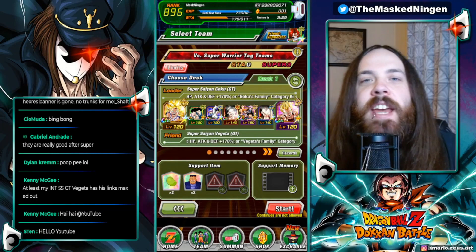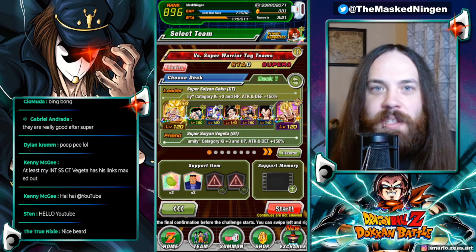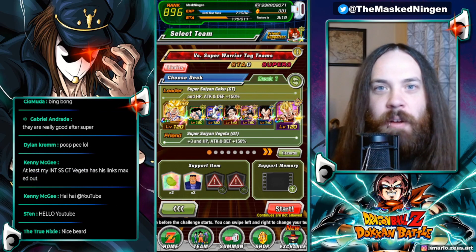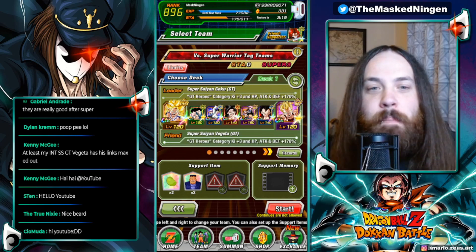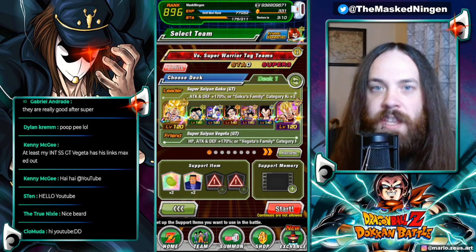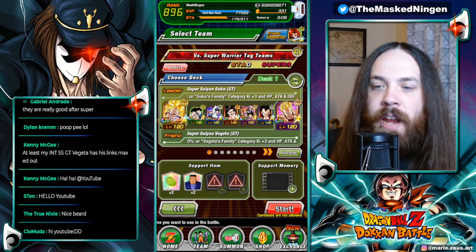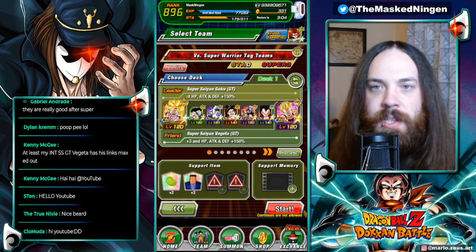Hey guys, Mastangan here bringing you another Dragon Ball Z Dokkan Battle video. Today we are jumping in to do the new stage of Infinite Dragon Ball History. We are live on stream at time of recording, and I let the stream chat pick the team that we're going to use. We obviously want to complete all the missions in one go, so for this new stage you need to bring three Bond of Friendship characters and three Joined Forces characters.